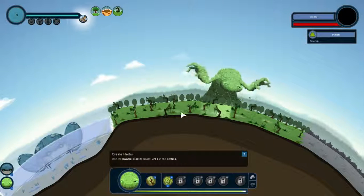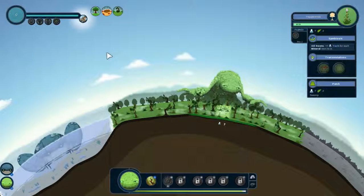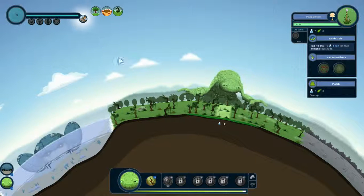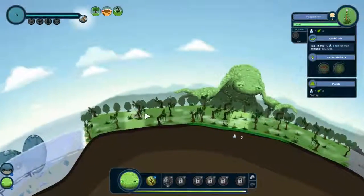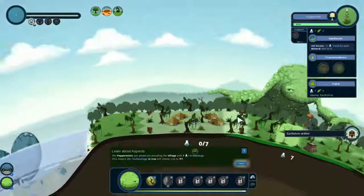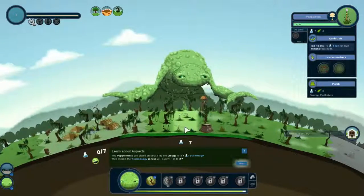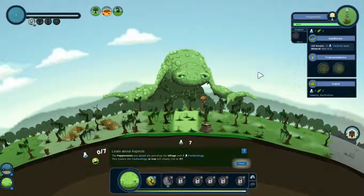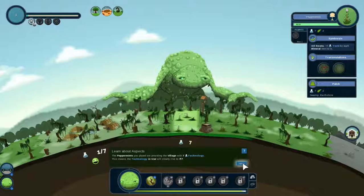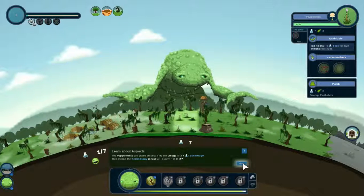That should make sure the village spawns on this location. We've also gained a nomad marker here — this will become important very soon. There's a nomad; he's not walking very far from where he spawns. The humans have settled once again. The herbs produce technology — we've placed peppermints, providing the village with seven technology. New technology in use will slowly rise to seven out of seven.